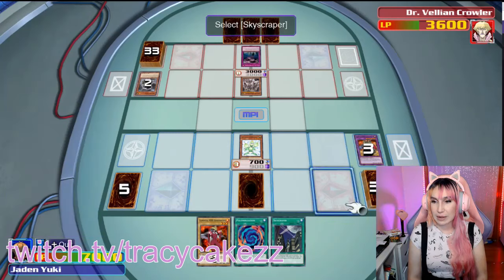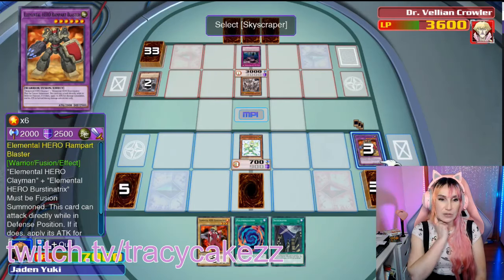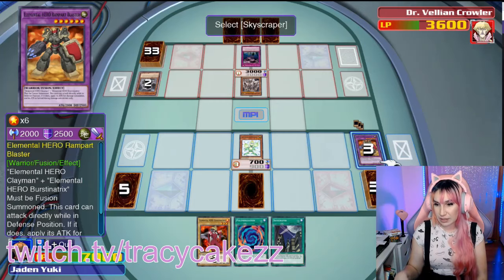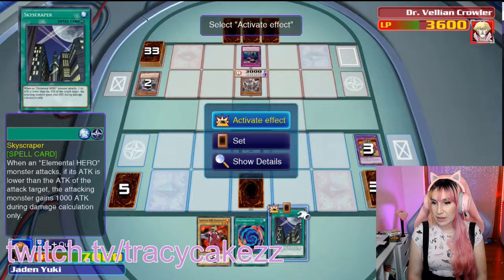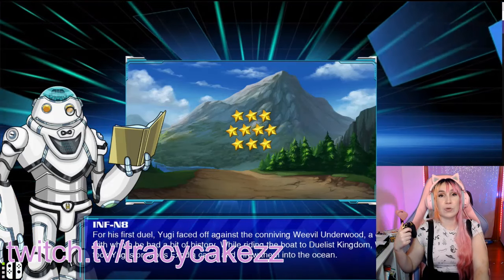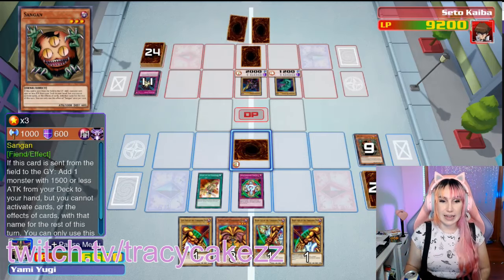I'm also going to have to get used to pendulum rules — last time I played, the pendulum zones were over here on the side. New rules, new me. Why do they have to bring up Weevil throwing Exodia into the ocean? We're gonna get Exodia on his turn — I think that's what's about to happen. We're getting Exodia — take that, Kaiba!